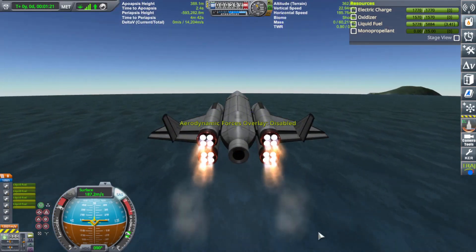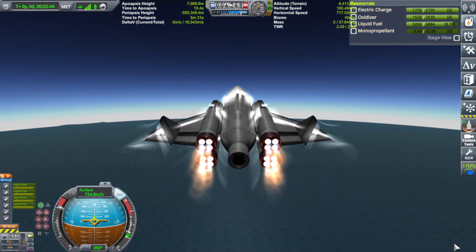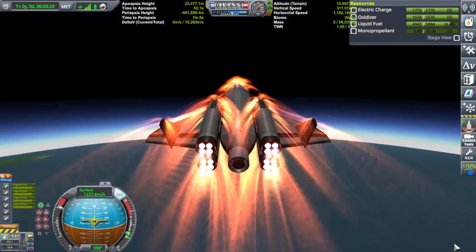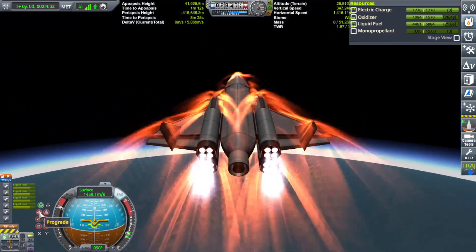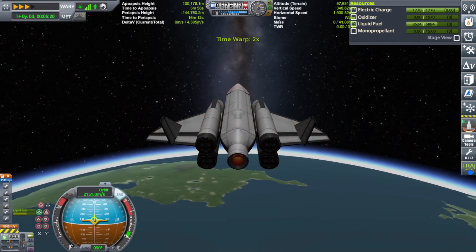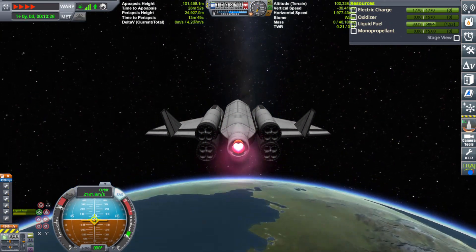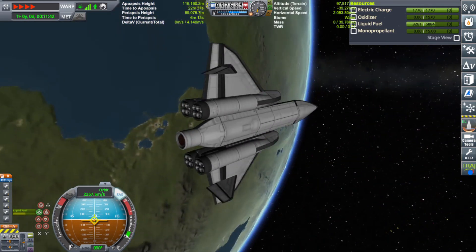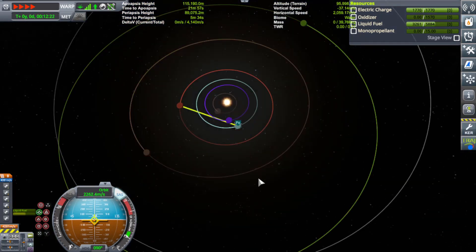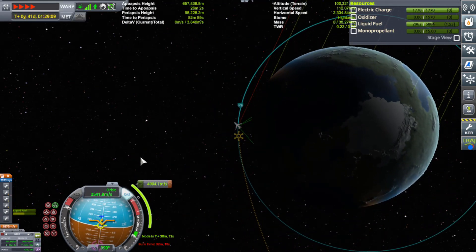I actually like the single shock cone approach — it makes the craft look way sleeker and definitely helps with drag. Unfortunately, because I was exhausted, I came in to Jool a little off.